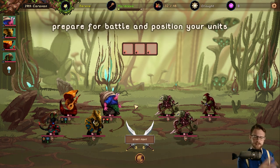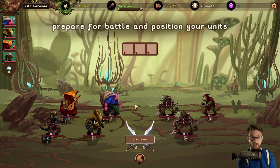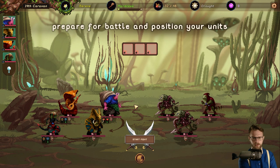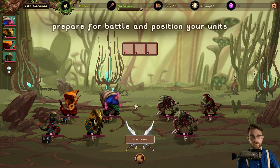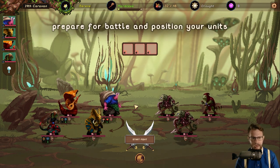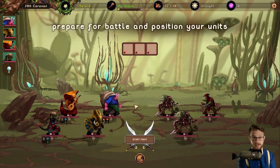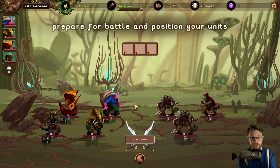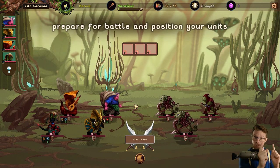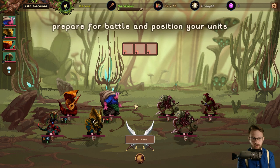If we take this into an octalysis-type framework, the randomness feels very high because you're exploring a whole big world where things are constantly changing and shifting — you never know what's in that next hex, which is fascinating. Empowerment is huge because you can go any number of directions, and you have the ability to choose where to go, so you are in control of that.